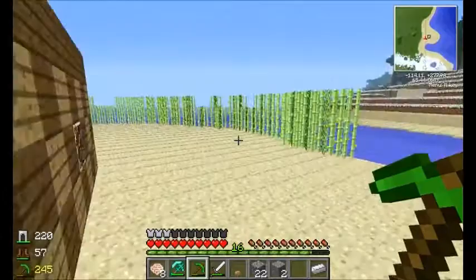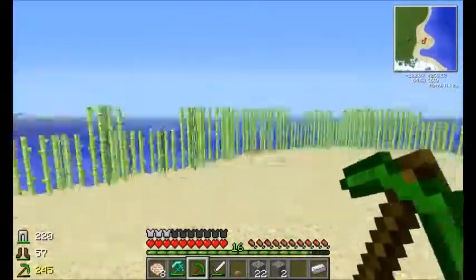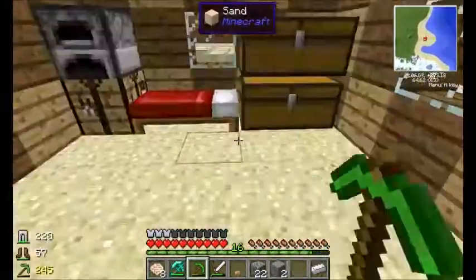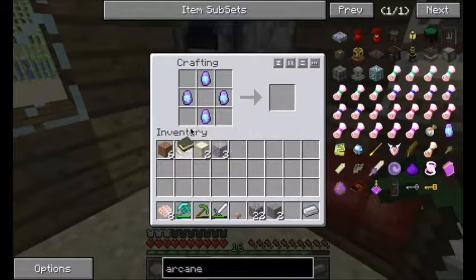Here we are coming back up on the base, and as you can see I've made a fence of sugarcane. I like to think that this keeps the monsters out at night, so I'm going to leave it. We'll come in here and we'll be able to craft our Arcane Tome.